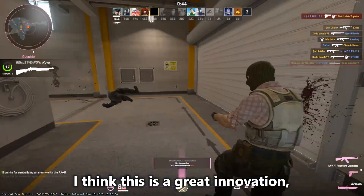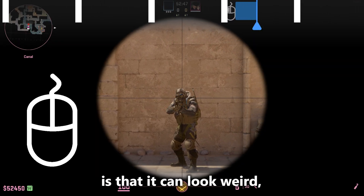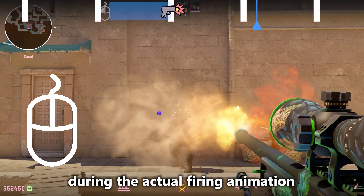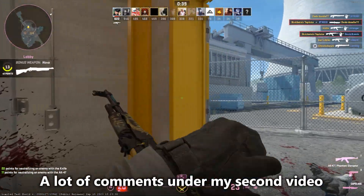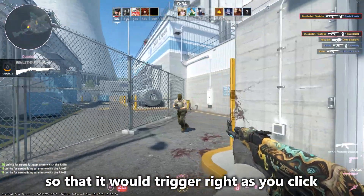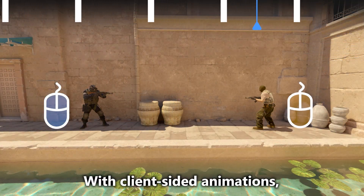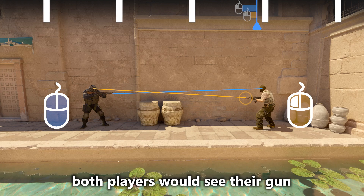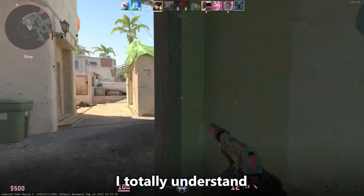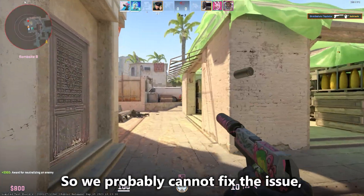I think this is a great innovation, but as everything, it has flaws. The most frequently mentioned one is that it can look weird, because sometimes you shoot somewhere you aren't aiming during the actual firing animation. A lot of comments suggested making the firing animation client-sided so that it would trigger right as you click. But that brings us back to the duel where both players click between the same two ticks — with client-sided animations, both players would see their gunfire at the enemy's head, but only one of them would actually kill the enemy. I totally understand that Valve wouldn't want this feature in their game, so we probably cannot fix the issue.